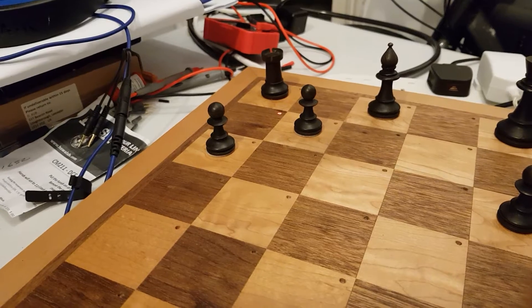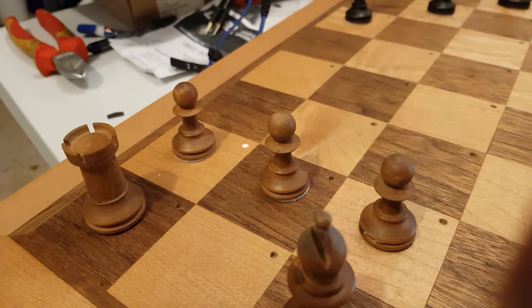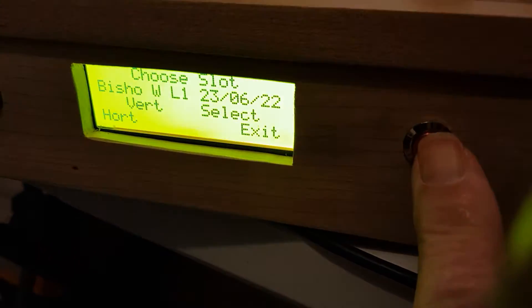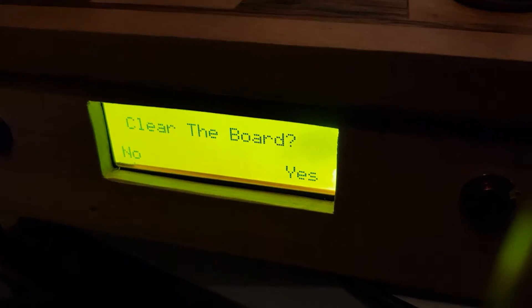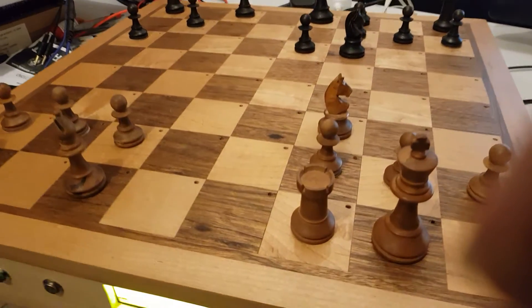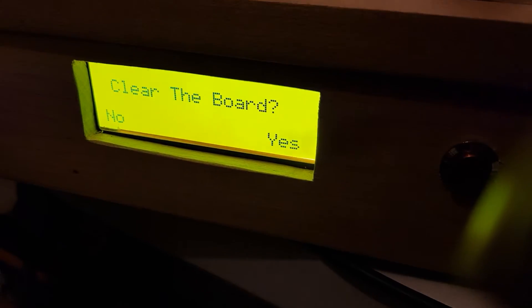I'll come down to a slot which has a game in it and select that. If you want to clear the board, you can clear the board and then put all the pieces back on. I've taken a few pieces off, so I'll clear the board.